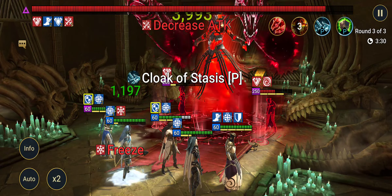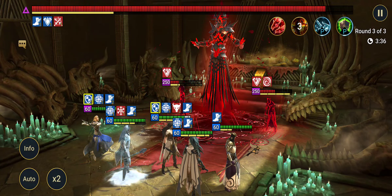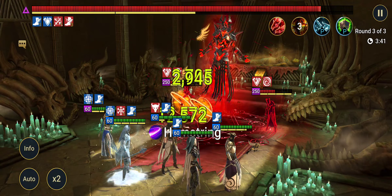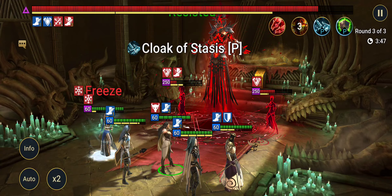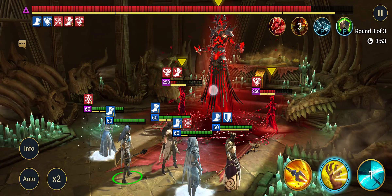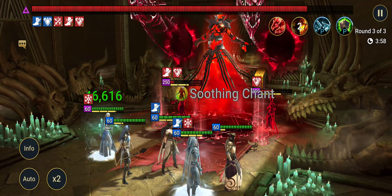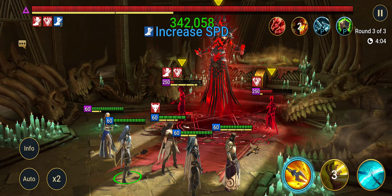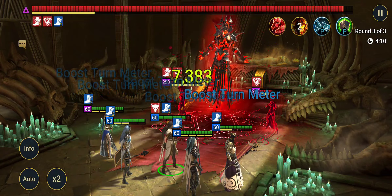Put decrease attack on him — wonderful. Honestly, I can just hit auto and this will go by itself no problem, and we'll be able to take this down. Decrease defense — wonderful. You really don't need to worry about the ads; they're just going to give increased speed and increased defense but it's nothing to be worried about at all.